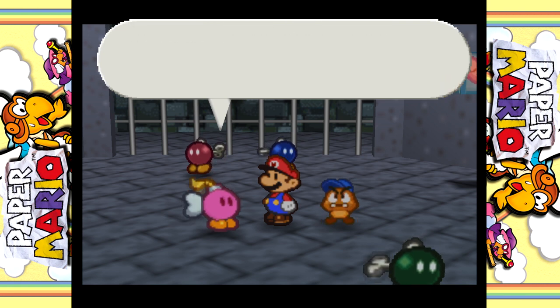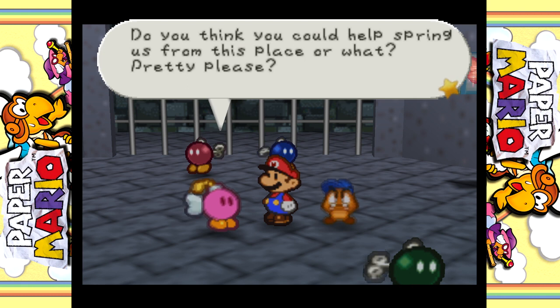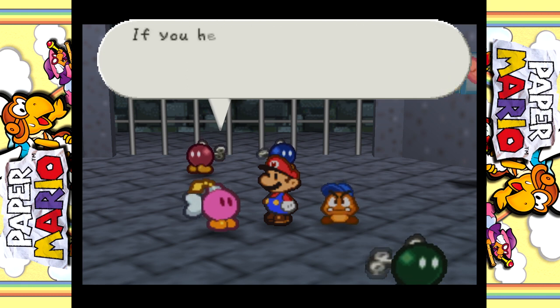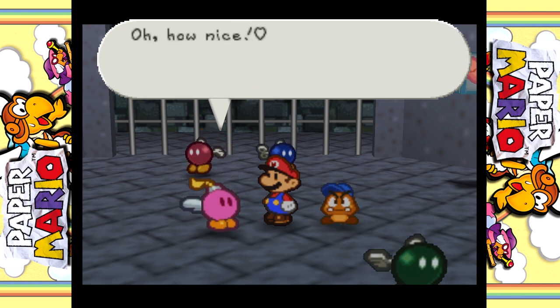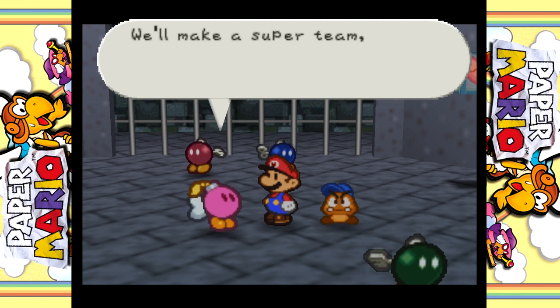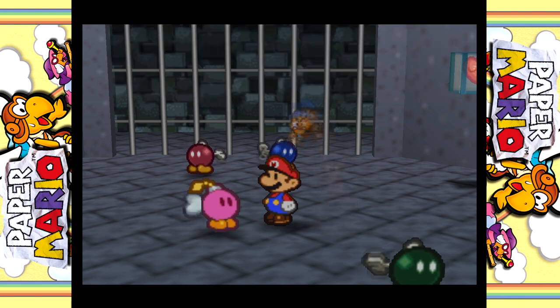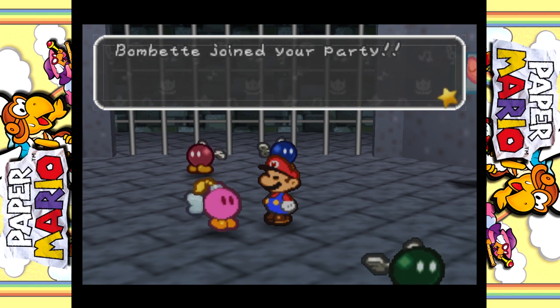Mario, we want to get out of here. Do you think you can help spring us from this place? Pretty please? If you help us, I promise I'll return the favor. Sure. How nice - we'll be good friends. I can feel it. We'll make a super team, Mario. I did not expect to get another party member so quickly.